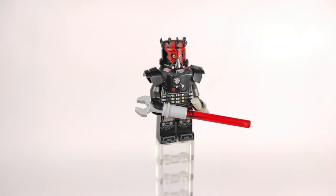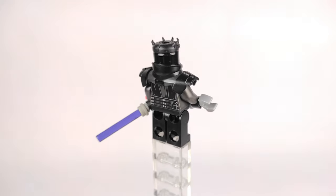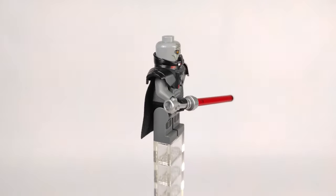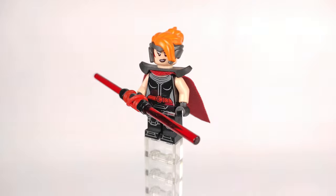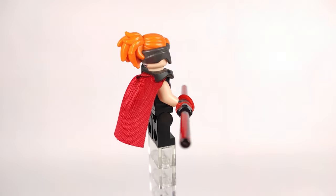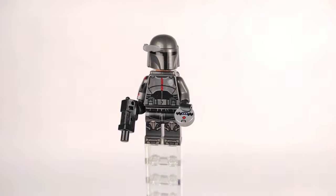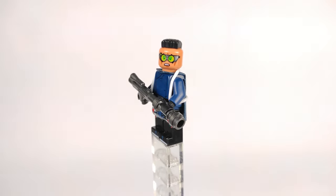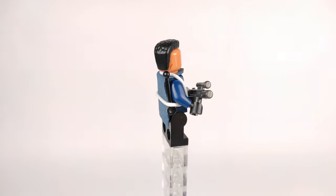Starting with the Empire, we have the Zabrak Sith Warrior based on my main character from the game — created 10 years ago — wielding two lightsabers and wearing Malgus's armor (though I'll have to swap that piece for the actual build). Next is the Sith Inquisitor Assassin armed with a double-bladed lightsaber made using a new two-sided hilt with a rubber band wrapped around it. The Bounty Hunter uses a regular Mandalorian helmet with a jetpack, blaster, and thermal detonator. Finally, the Imperial Agent is armed with a blaster rifle and dressed in a cloak made from a regular LEGO cape wrapped with a rubber band.